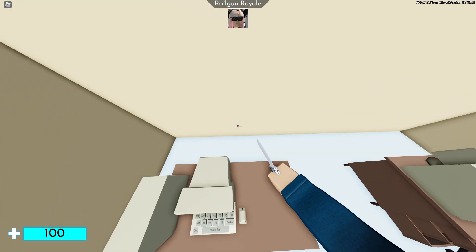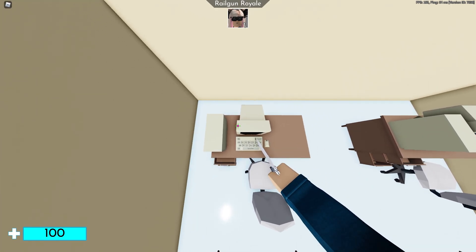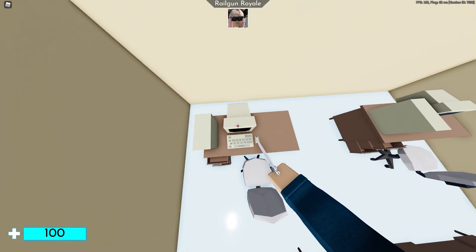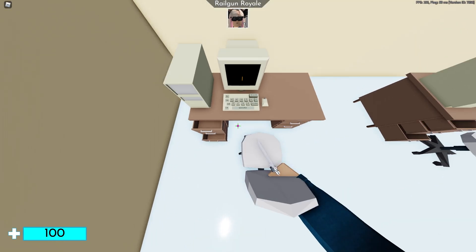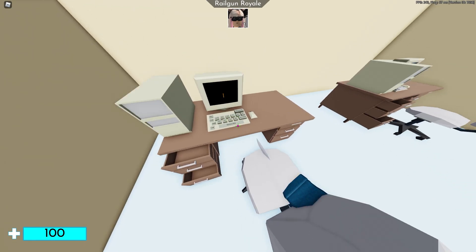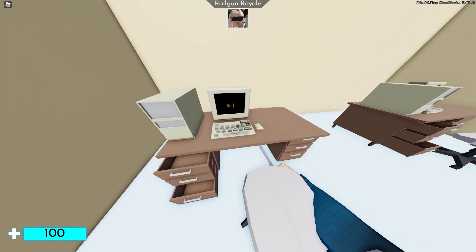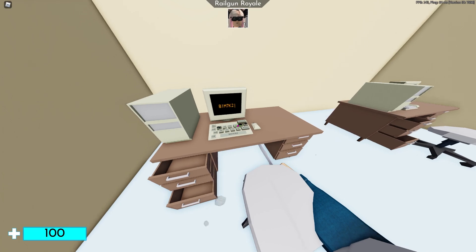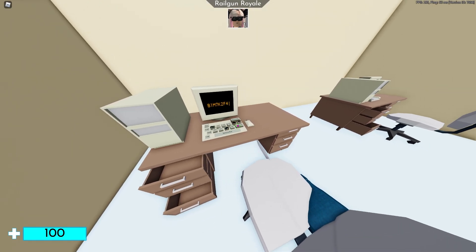So here we go. You want to come to this first computer, and I do recommend having yourself on a lower FOV — it makes it so you can actually see the keys better. Here is the code: it is B1, M7, K2, F4, and then press Enter.